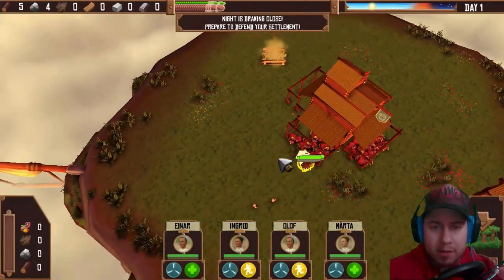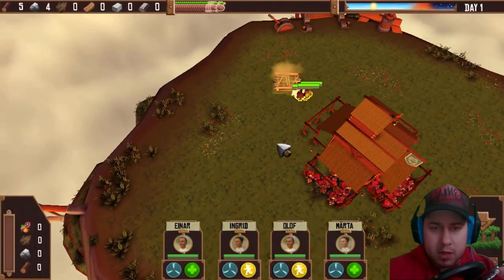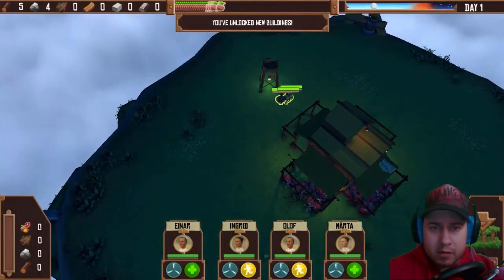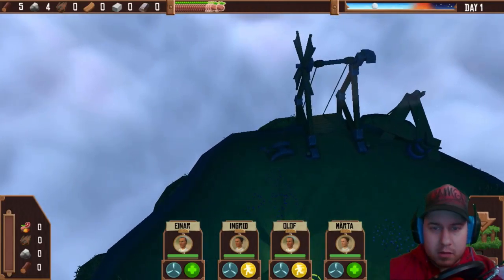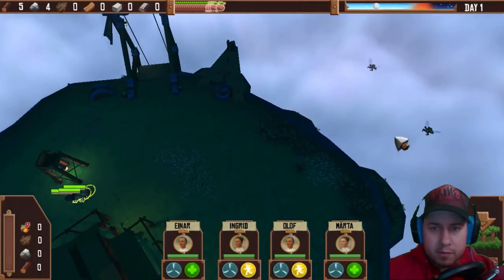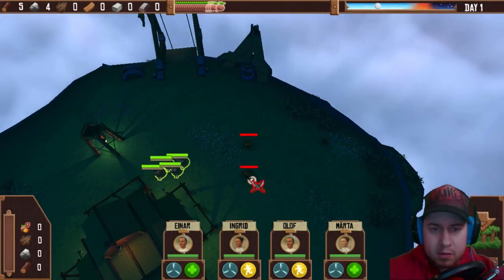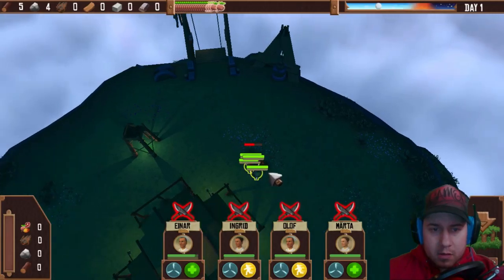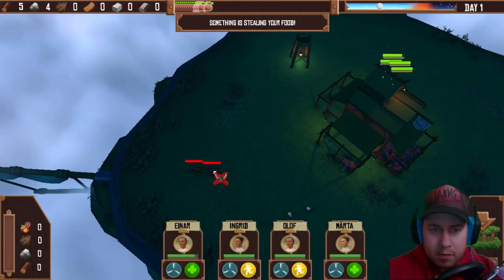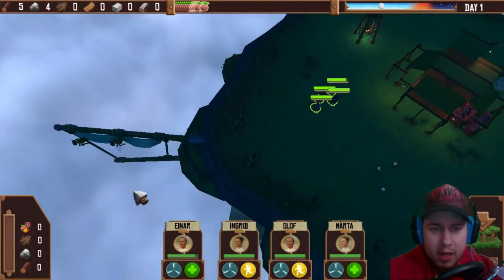I'm gonna build this and provide fire from above. Night time — I have to defend my settlement? I've unlocked a new building. Oh no, enemies! Attack! Stop eating! Oh, they're leaving. Yeah, that's right, you chickens.